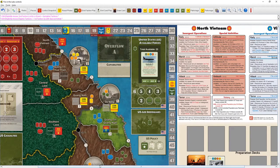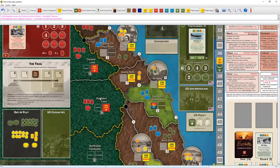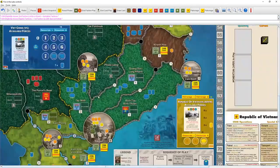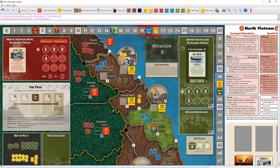We need to build up NVA capability but we don't have a ton of money, so we need to be careful. We're going to rally — there's some nice stuff in the Parrot's Beak. We want to start putting bases down: rally and then take two guerrillas and turn them into a base. We want to rally in a couple of spaces and start getting troops on the board too — I want to begin bombarding.